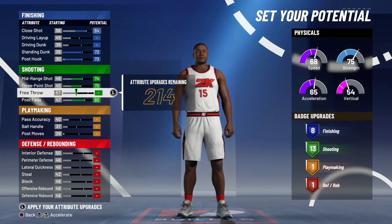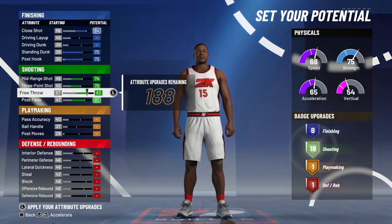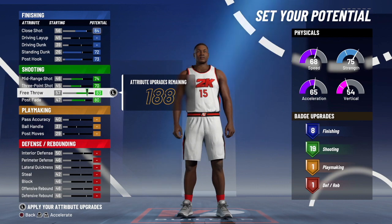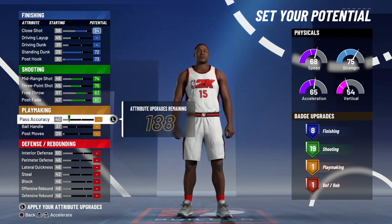For shooting, you're going to want to go max on three, max on mid-range, and max on the post fade, but that only gives you 13 badges. So you're going to want to go up — I went to 19 — and I'm going to get an 83 free throw as well.